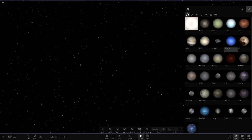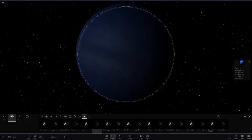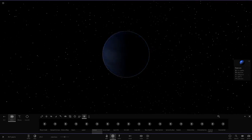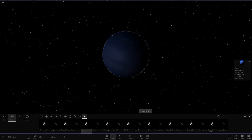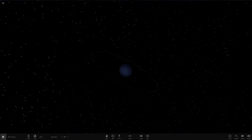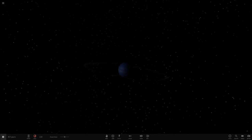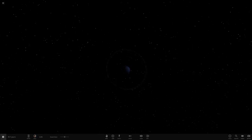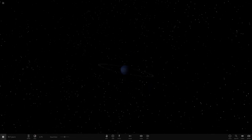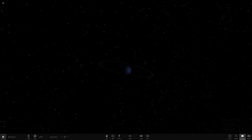Next up we've got Neptune — my favorite planet, if you're new to the channel. Let's add the rings of Jupiter around Neptune. Hmm, definitely not the best — the Uranus rings definitely looked better around Neptune. The rings are quite far out; if they were closer it might look better, but it's okay.